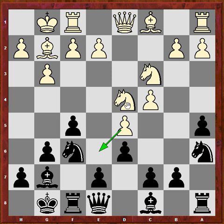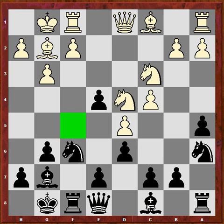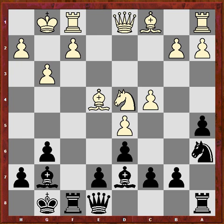So as I said, knight d6 would be bad. In this position white played e4. This pawn can be taken because this square is liberated to occupy it with a bishop. Takes, takes, takes, takes, and bishop d7 for now, maybe preparing c6 or further connecting the rooks.